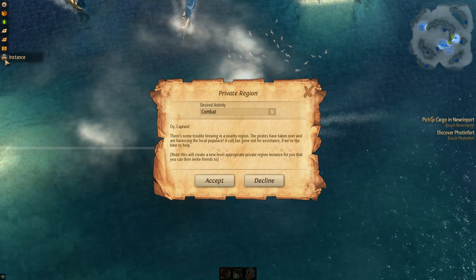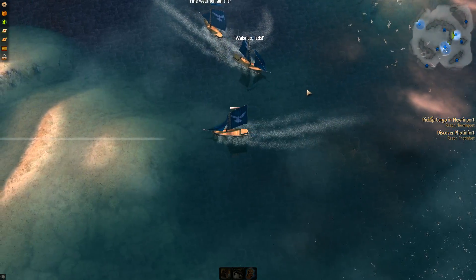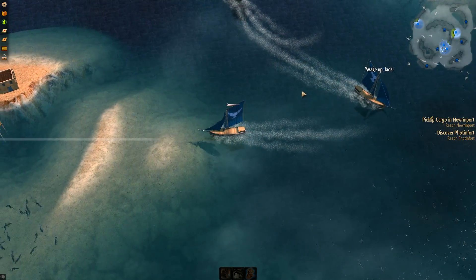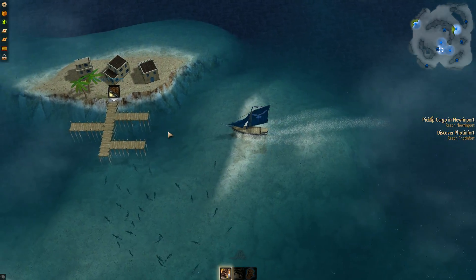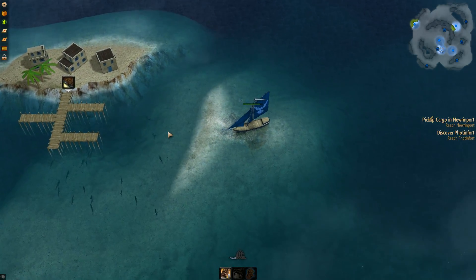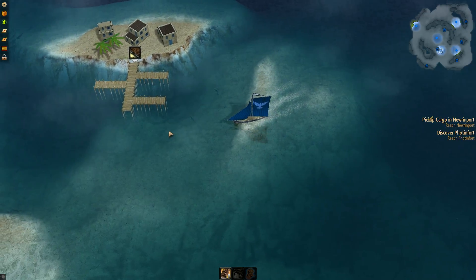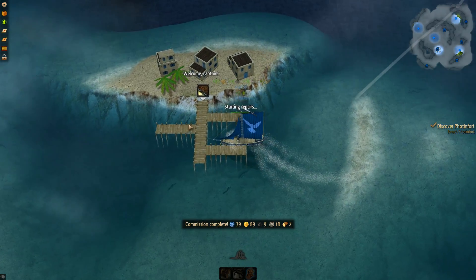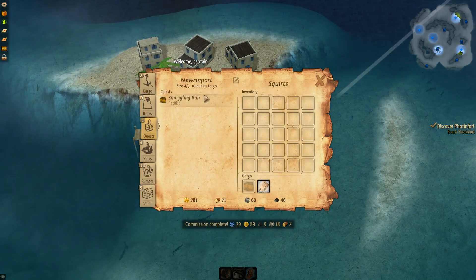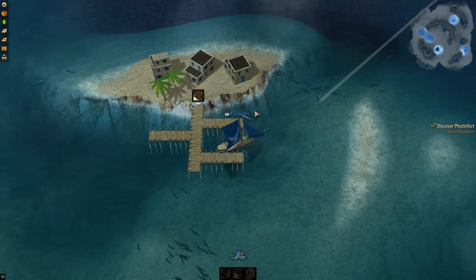It's very relaxing. We can do instances at some point — there's combat, battlegrounds, questing, and trading. Let's see if we can actually go over this land like the little arrow says... nope, we take some damage when we do, so we'll go around. When you're in town you get free repairs; otherwise it costs wood.